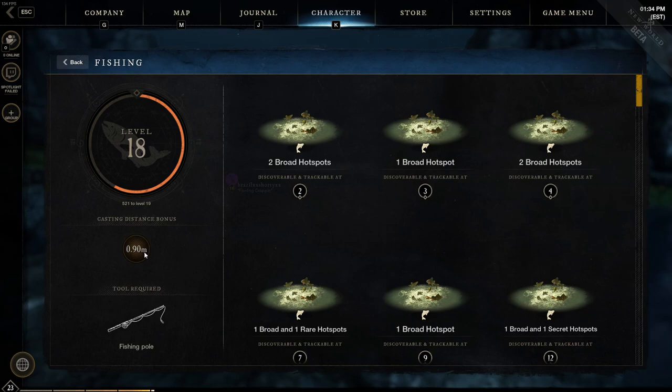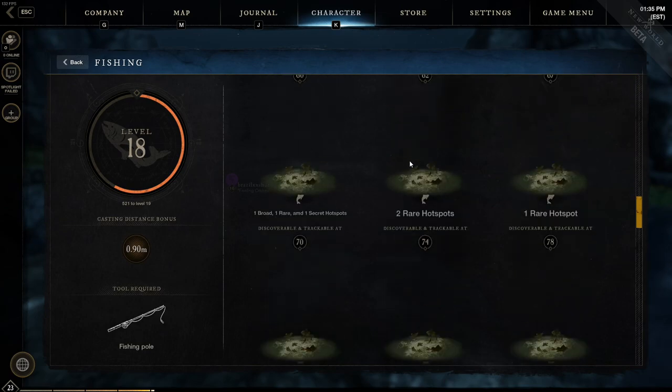You get an additional 0.05 meter distance for every level. Once you cast, this value is rounded down to the nearest tenth place. So say you're at level 17 — you have a 0.85 meter bonus distance, but it'll display as 14.8 meters on screen, not 14.85. The bonuses you get for each fishing level are mainly for discovering and tracking hot spots, and this goes all the way up to fishing level 200.